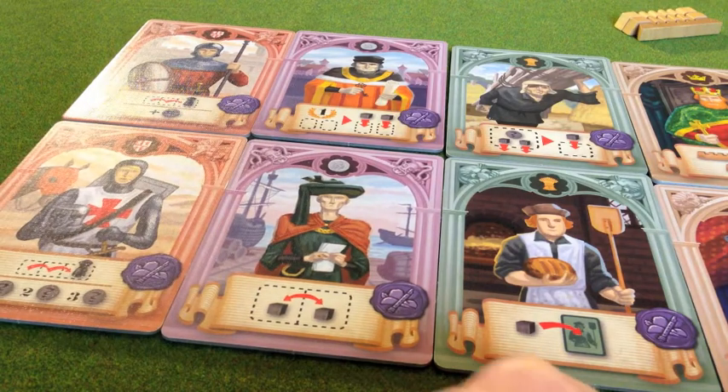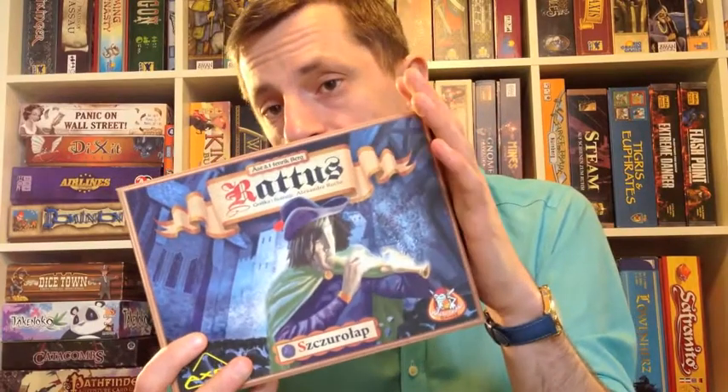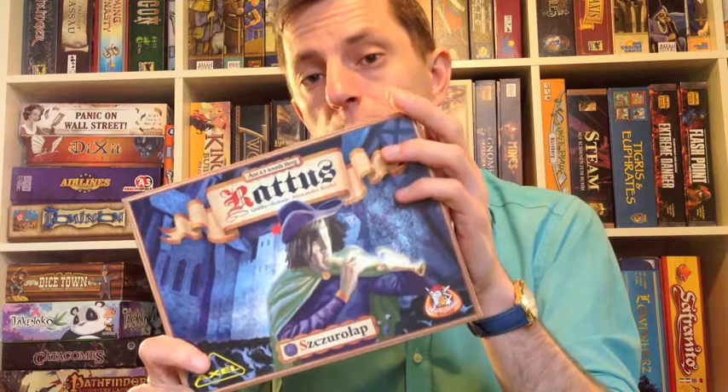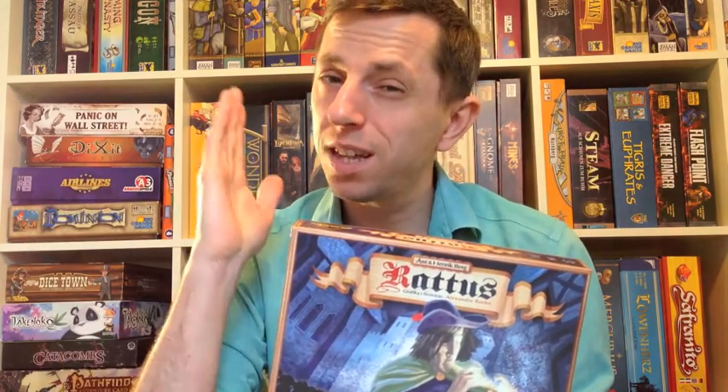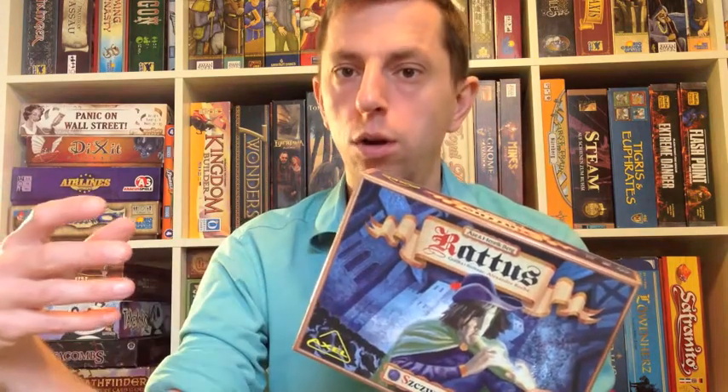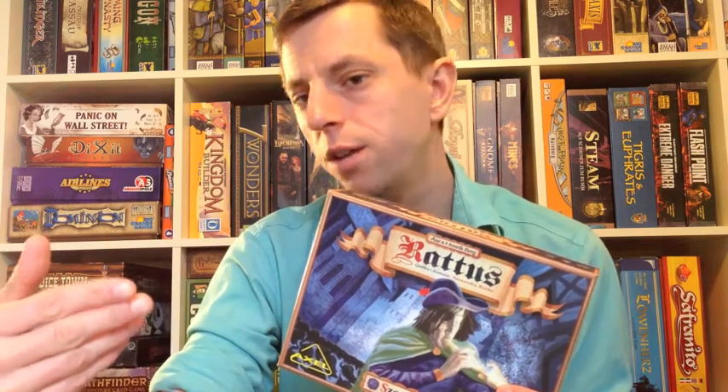Rattus Pied Piper is still the essential expansion for Rattus. It's the first expansion and has been around a few years, but it's the one I'd search out because those 12 class cards expand variety massively — we go from 6 cards to a choice of 18, trebling our combinations. The new cards are very simple and easy to grasp. The additional wooden components are nice, and with just the base game and Pied Piper the board doesn't get too cluttered.